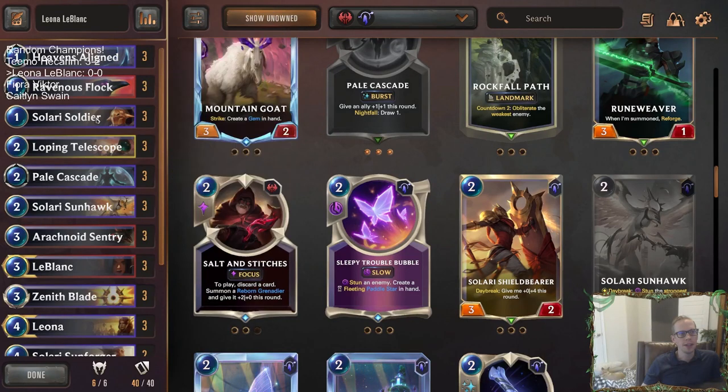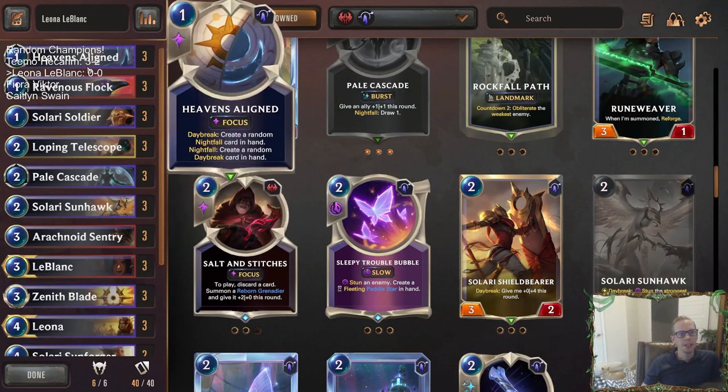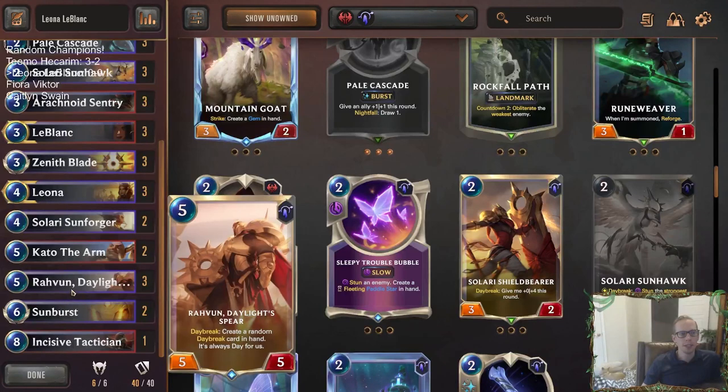We still have lots of other daybreak cards — I think 19 if I remember right — so plenty to level up Leona. Heavens Aligned has really good utility: we can create a different daybreak card in hand with the nightfall, or play it as a daybreak. It's also amazing with Rovin, because if Rovin is in play it's always day, so when you play it with nightfall it still counts as daybreak too. For one mana you get to create two different cards in hand when Rovin is in play.